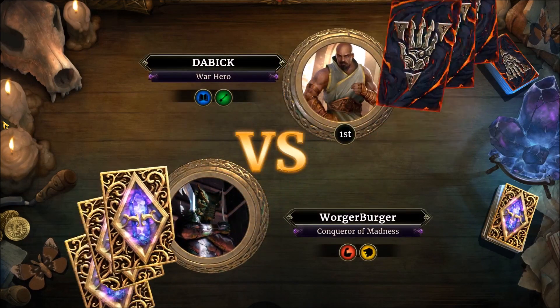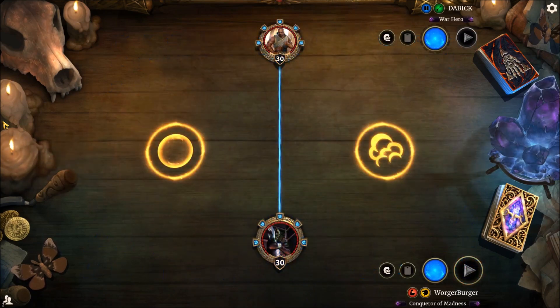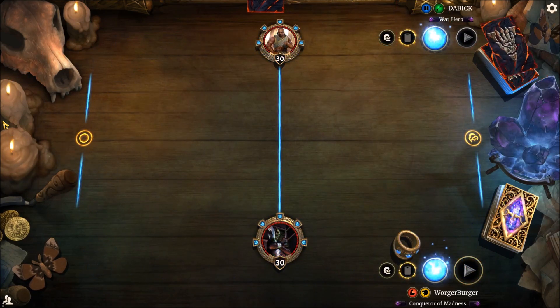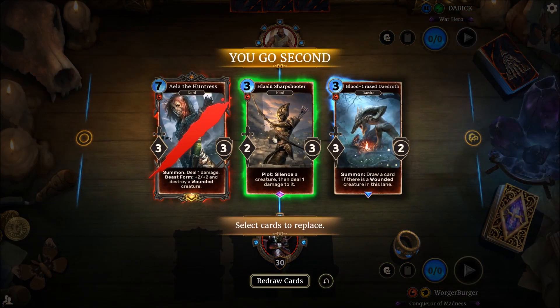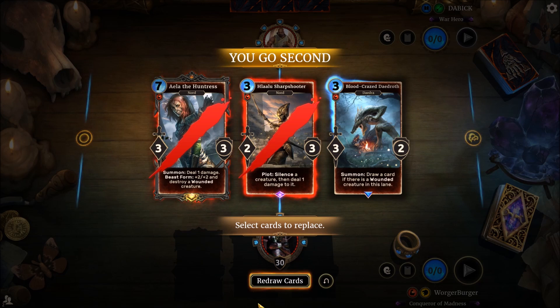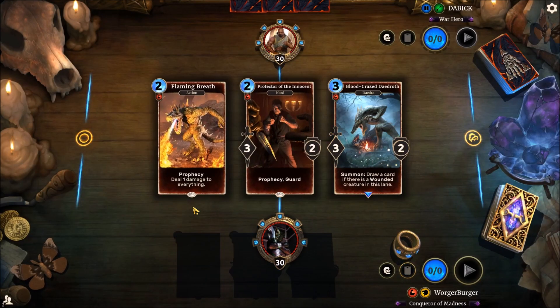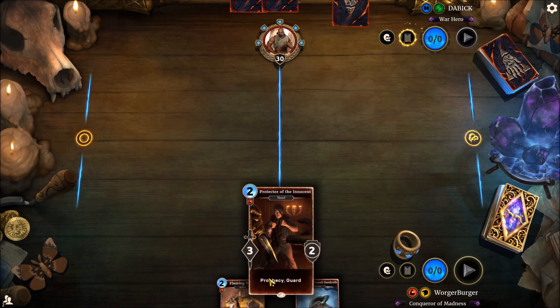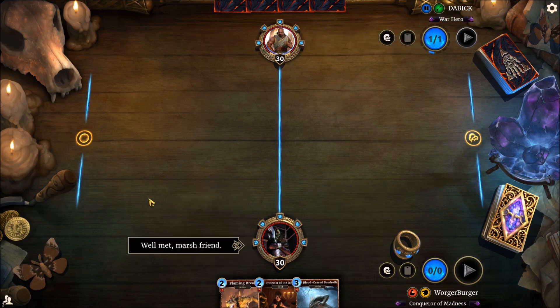We're up against an Assassin — Dabik. What a Chad name, definitely a war hero. We'll get rid of Aela, and we'll get rid of Sharpshooter as well just because it's got a plot ability, slowing it down for us. But we've drawn two Prophecies, which is a bit sad. They're saying hi, so we'll just say hi right back.